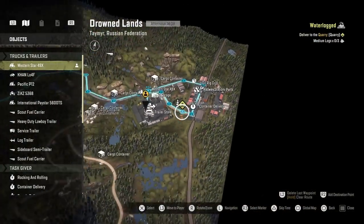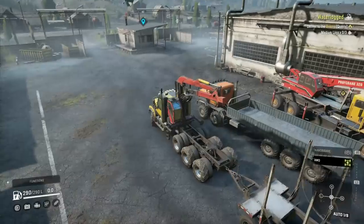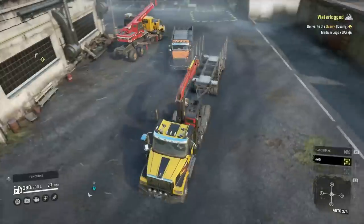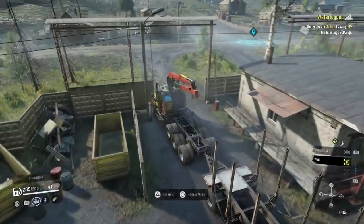Driving over to Quarry — fortunately there's a logging station right there, which is pretty much next to the garage. Better than that, it's like an unlimited log station and it's got medium and long logs, which is quite a nice starting point for the missions really. It's just down the road from the garage, certainly not really awkward to get to.